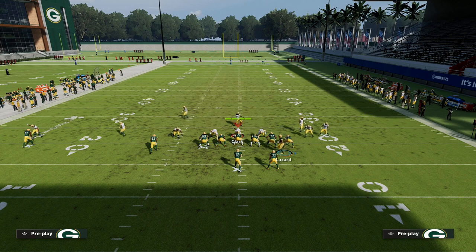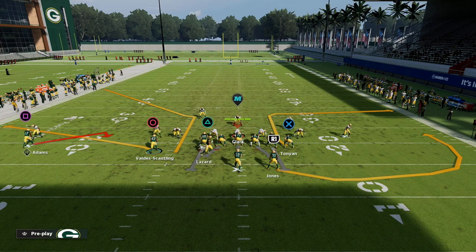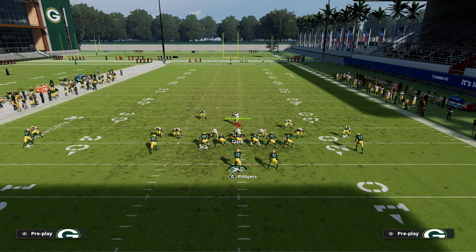This is a wide-side setup out of trips tied-in, meaning you want your trips to the wide side. If you're on the left hash mark, flip your formation and then motion Lazard to the trips receiver side — not the tight end side. He's going to go into the perfect position to beat not only man but also zone, and I'll show you how it does against a double mabel look.